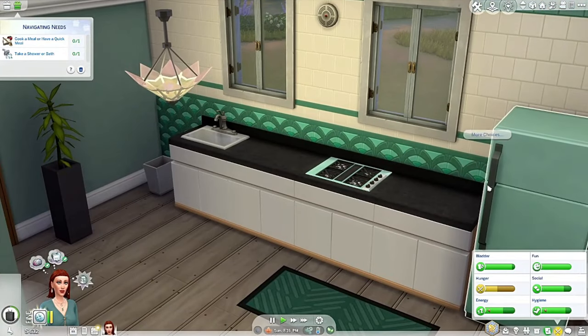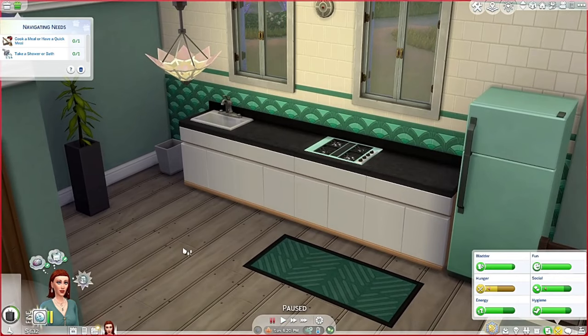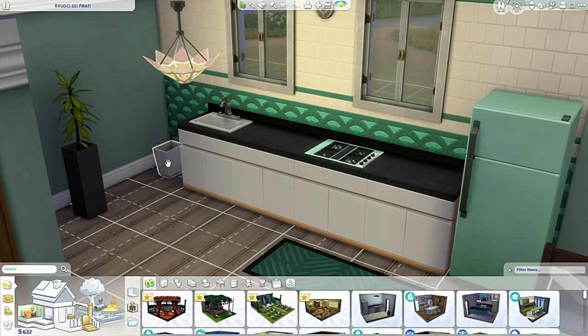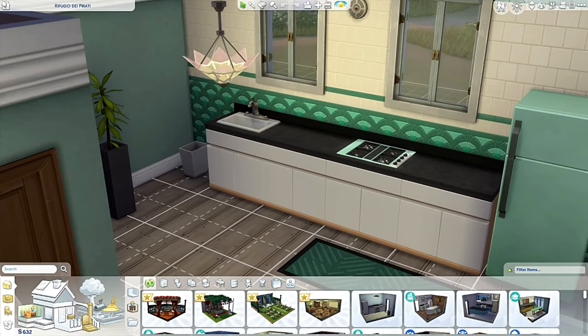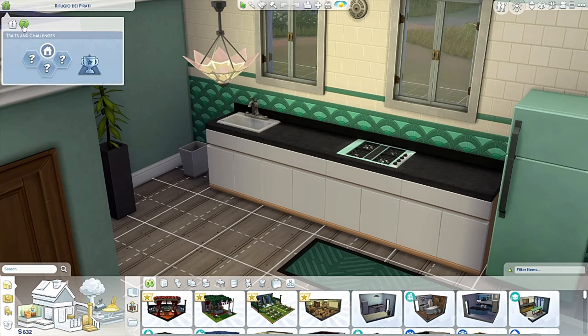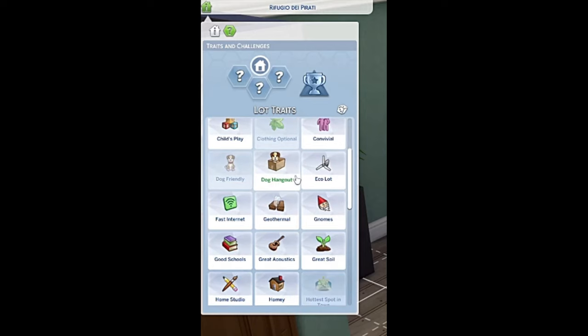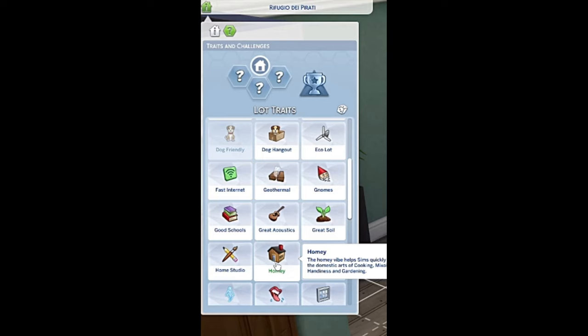I just got a job so I can't afford much else right now. Also, with this challenge I'm going to try to do the extreme edition where I won't use the 'hand of god' — like I won't take out trash for her; I'm going to make her do it. Also, you're not supposed to change lot traits once they're set.